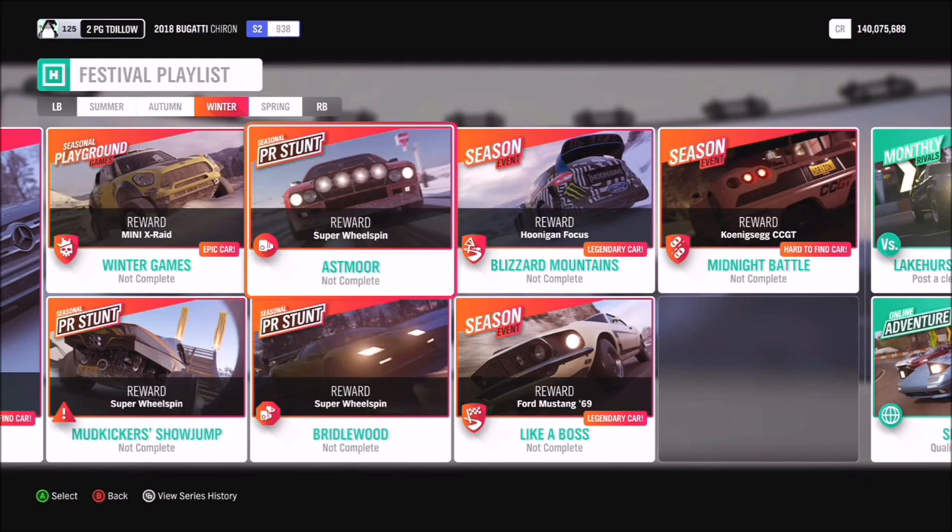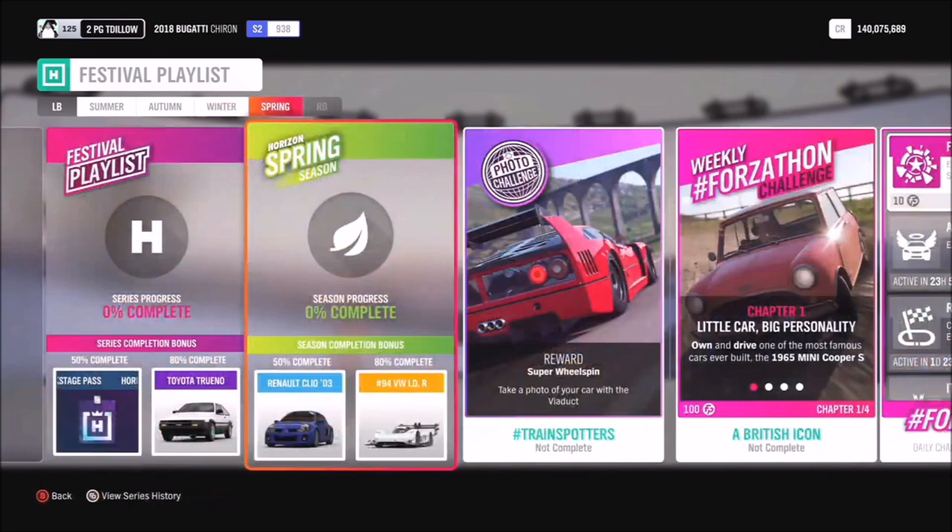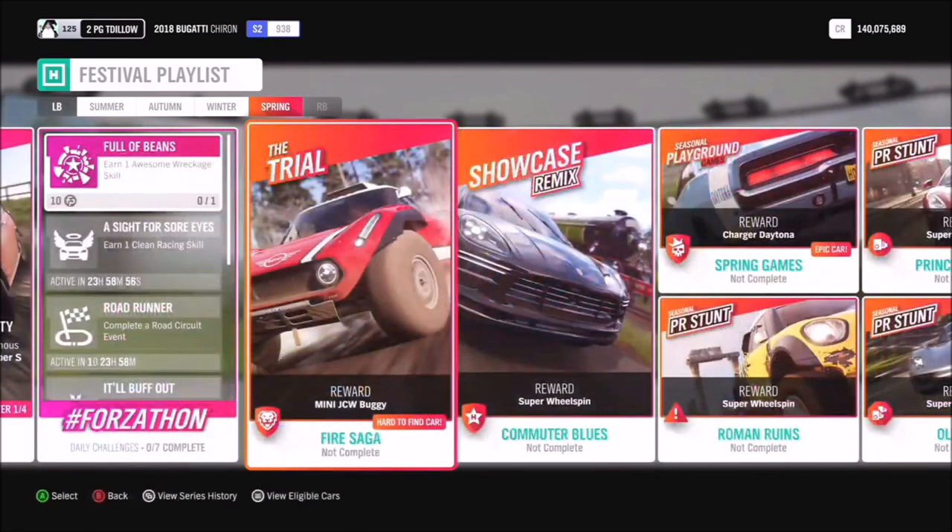50% in spring gets you the 2003 Renault Clio, and 80% gets you the VW ID.R. For the photo challenge, take a photo of your car with the viaduct, hashtag Train Spotters — no need to have the train in the photo — to get a super wheel spin. Completing the trial Fire Saga gets you the Mini John Cooper Works Buggy.